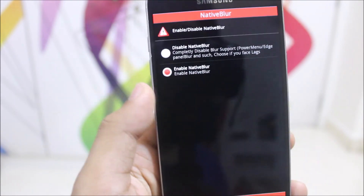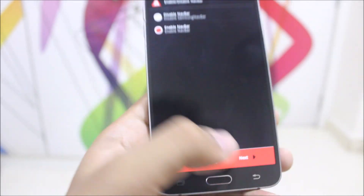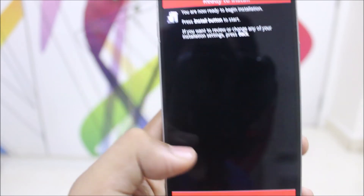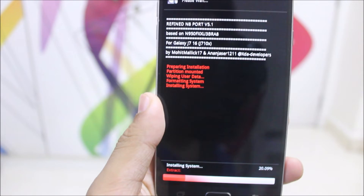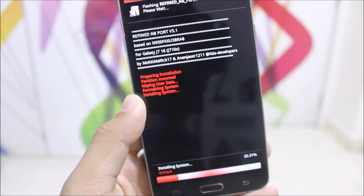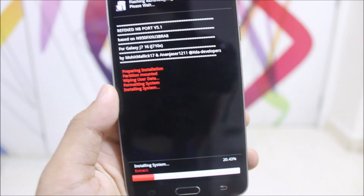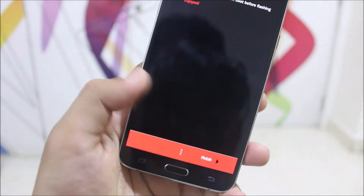You can install Edge if you want, enable native blur if you want. I'll enable the Navbar to show you how it looks — selecting 280 DPI. These are the selections and you can customize whatever you want. If you want Magisk you can install it, or install SuperSU. Now let the ROM install, then select Finish and Reboot.